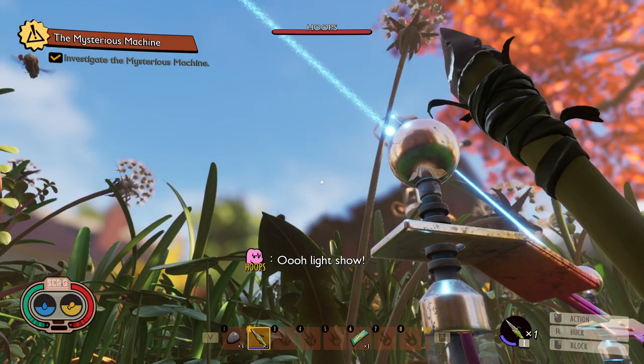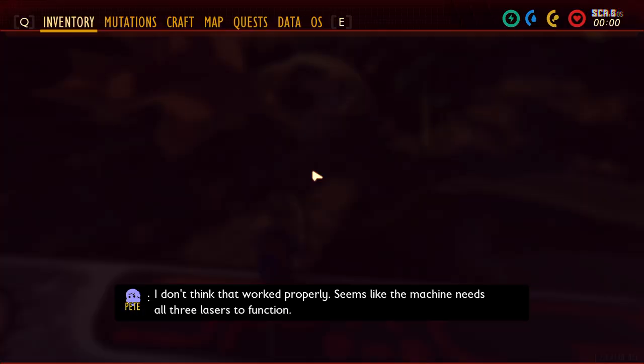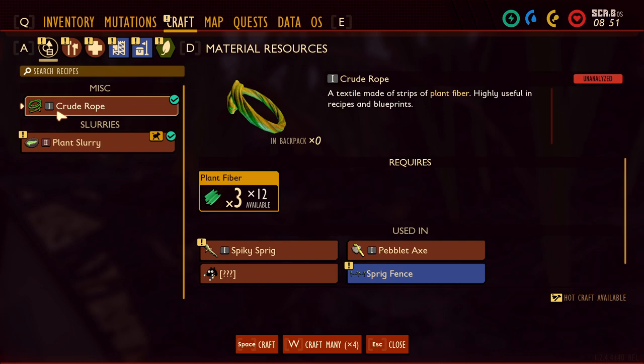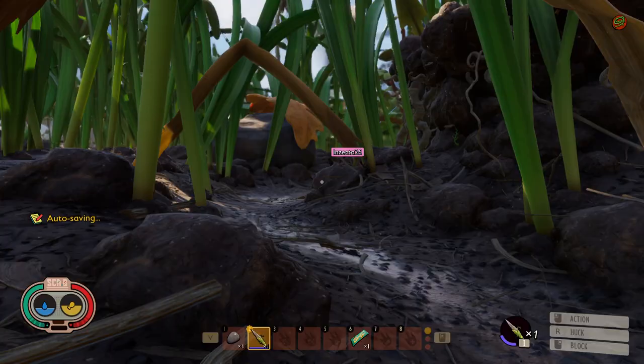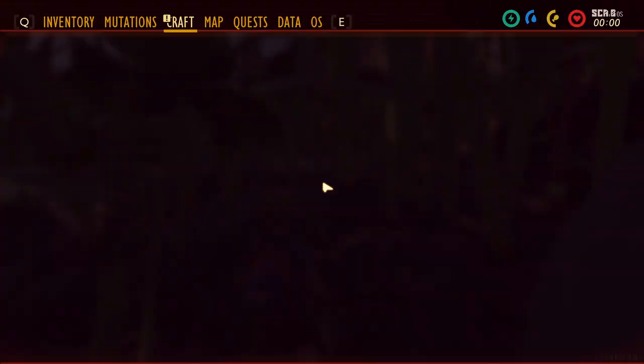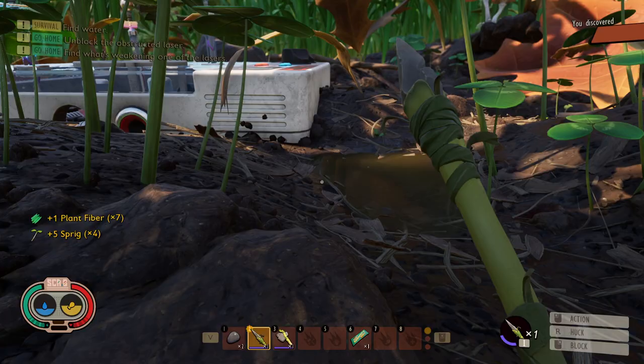I don't think that worked properly. Nothing. Seems like the machine needs all three lasers to function. So of course we have to craft an axe. I need sprigs and rope. We're just going to be making some rope here. The water is quite a problem — that is a potential issue. We are going to have to find enough water to survive. Guess we have to kill some spiders, or at least get some spider webs. Not tonight, though. We're not going to be stupid.